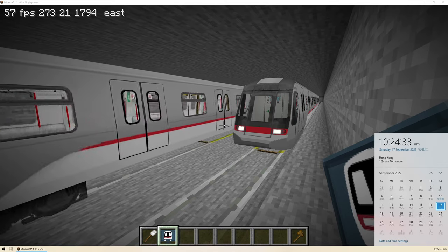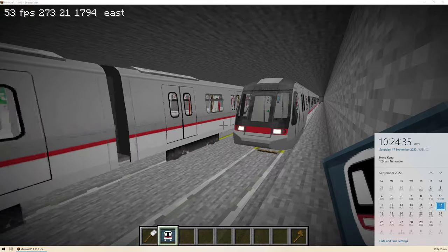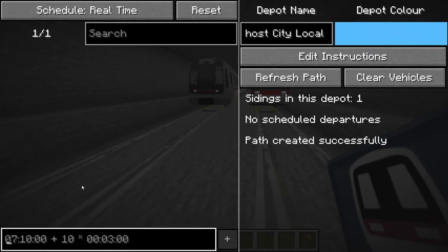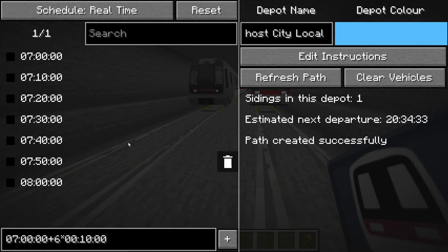As an example, if we want the vehicle to depart at 7am and add 6 more departures 10 minutes apart, we can type "7am plus 6 times 10 minutes." These departures have now been added to the list.